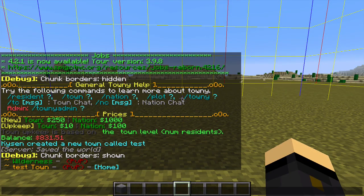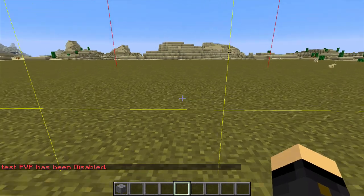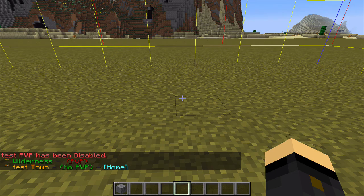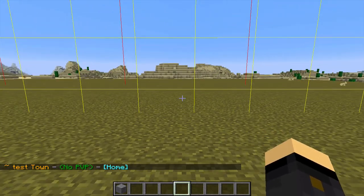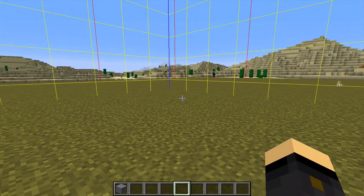If you want to change PVP, you do slash town toggle PVP like that, and it says Test PVP has been disabled. So now Wilderness has PVP allowed and the Test Town doesn't. If you want to change it back, you just toggle it once more. Most towns have PVP off, and you can in fact set PVP on for certain plots — that's something I'll come on to perhaps in another video, as today we're just doing the basic commands.